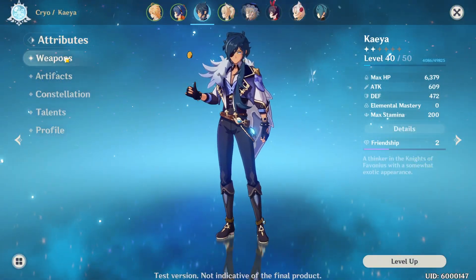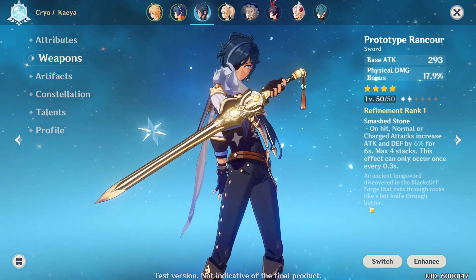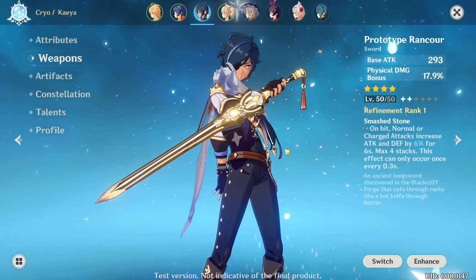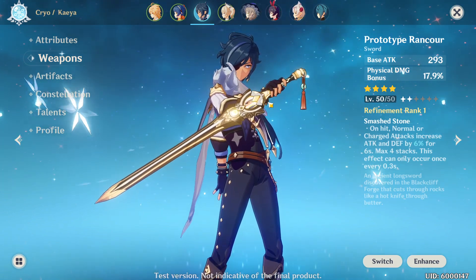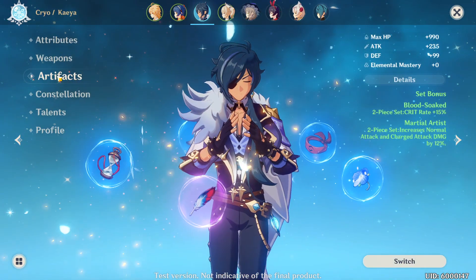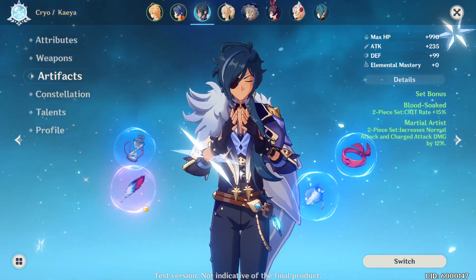For his attributes, you want to level him up as much as possible and give him the best weapon you have available. It makes sense that he shares the same weapon type as the main character, so I can't give him the best — I'm gonna give him the second best.